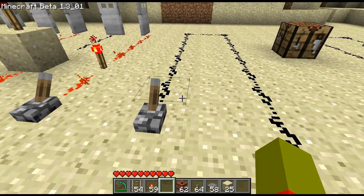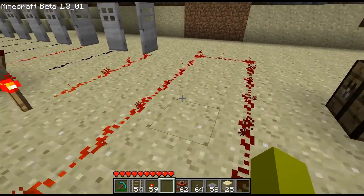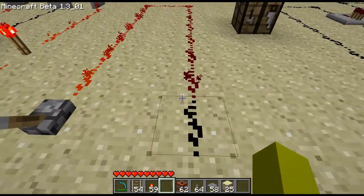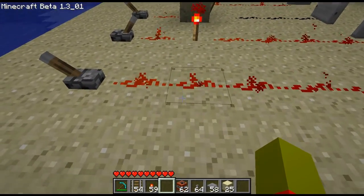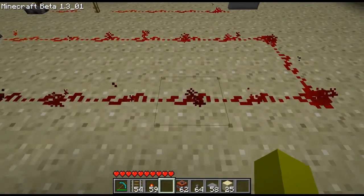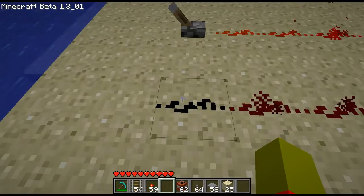Here you can see that Redstone will travel fifteen blocks before it just kind of stops. As of patch 1.3, Redstone gets darker the further away from its source before turning off completely.